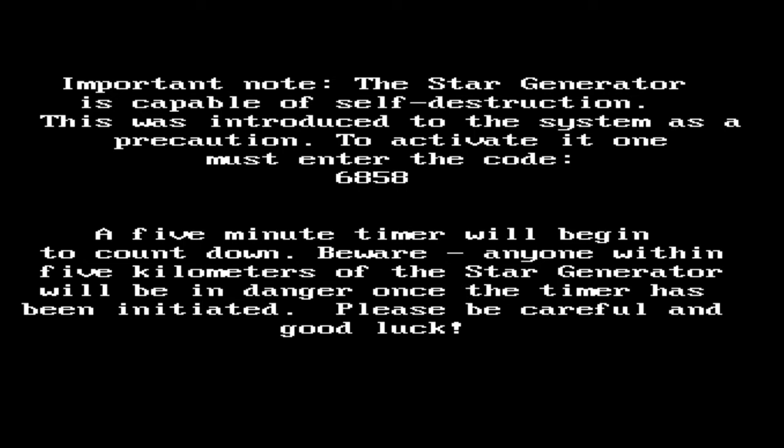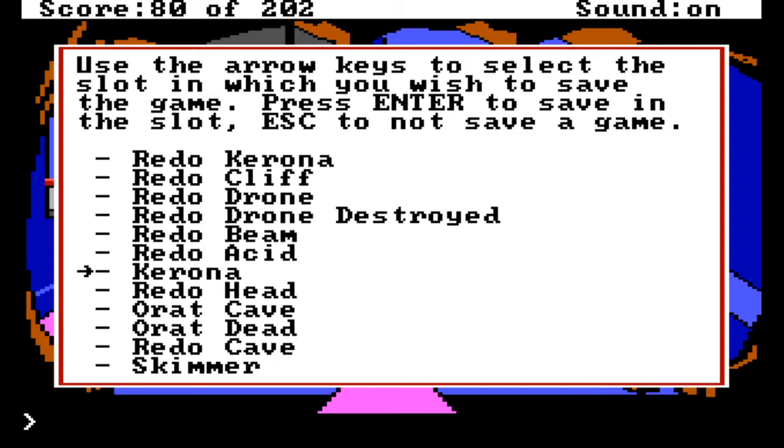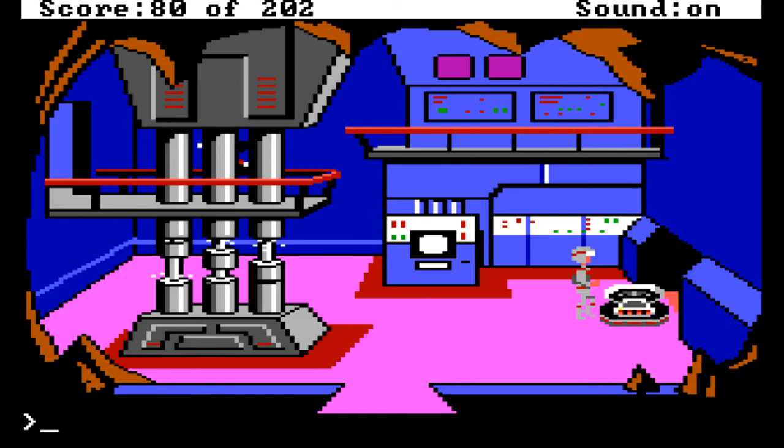'Encoded within this cartridge are all plans and specifications for the construction of the Star Generator. Please guard this with your life and return it to the Xenon ruling body as quickly as possible. Important note: the Star Generator is capable of self-destruction. To activate it one must enter the code 6858. A five-minute timer will begin to count down - beware, anyone within five kilometers will be in danger.' So perhaps we're going to have to find the Star Generator and activate the self-destruct to take out the Sarians.